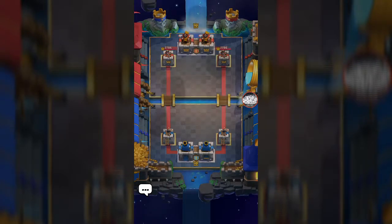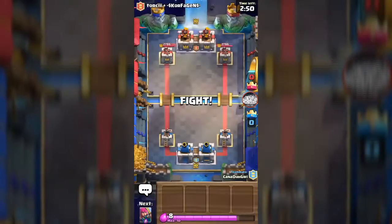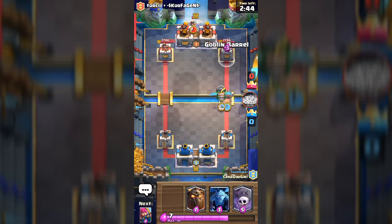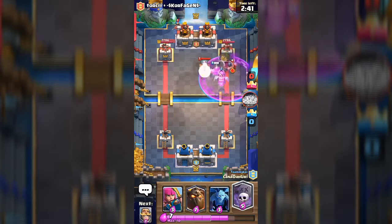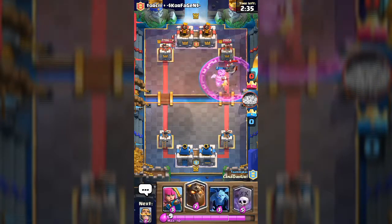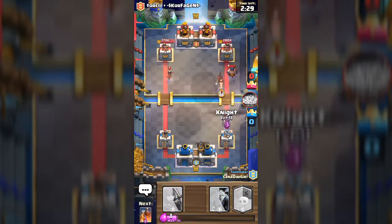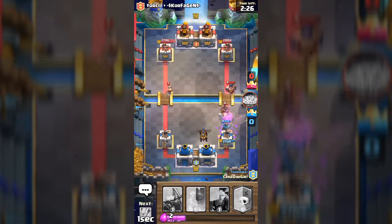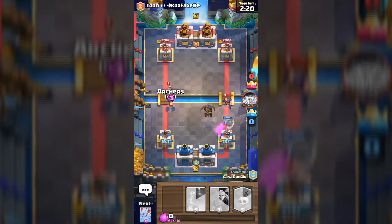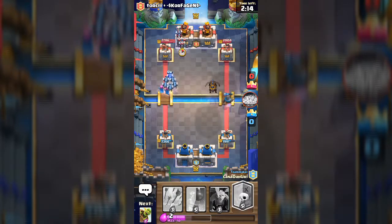I don't even think this deck is gonna be good. Our teammate is Kana. We're gonna verse Torchy. That looks bad — super duper bad. The mini Pekka is not going down yet. Oh my gosh, stop the mini Pekka!